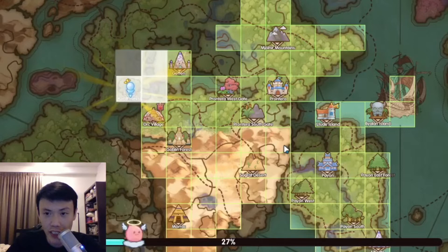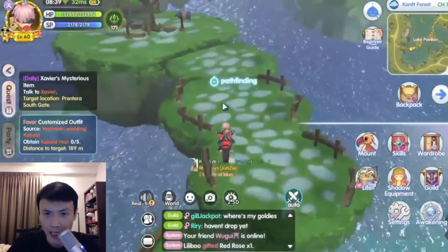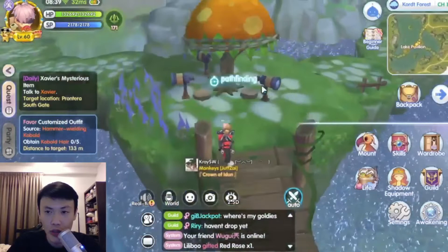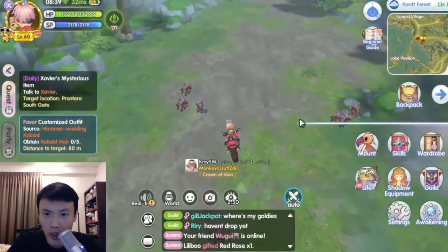This is also our first time here, so I'm not too sure what level the monsters are on this map, but I think we should be good because our stats are actually above average. We have about 16k attack right now with about 132k HP. I think that's fine. It is the hammer-wielding cobalt — I believe it's a little further up.